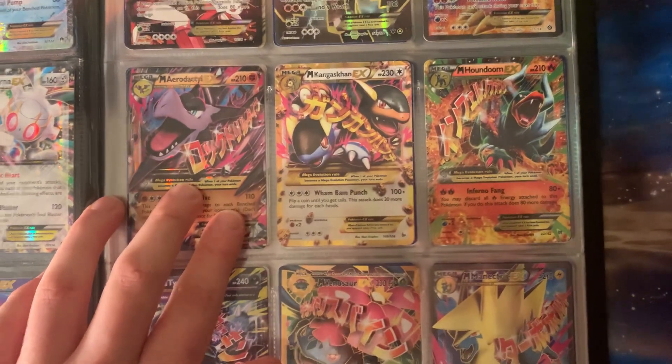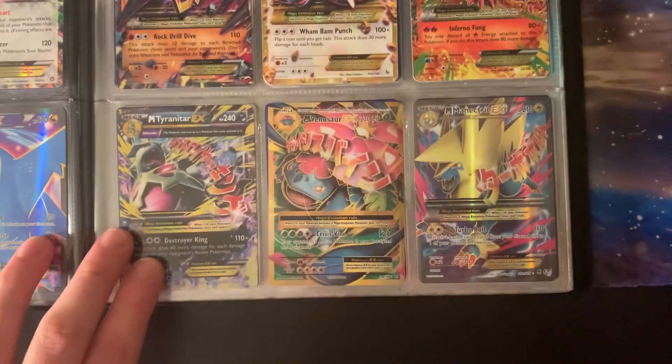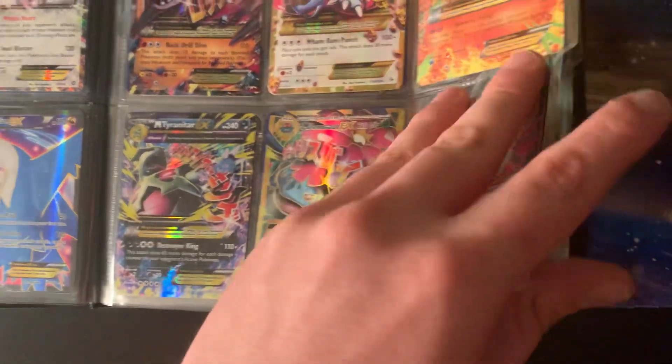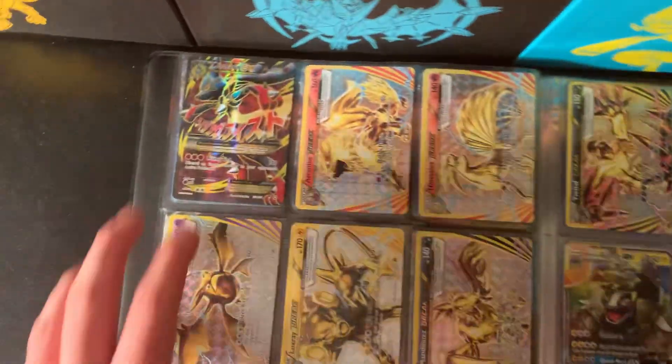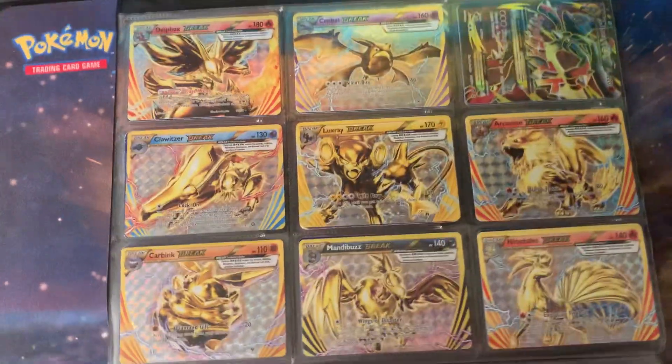Now moving to Mega cards: Mega Aerodactyl, Mega Kangaskhan, Mega Houndoom, Mega Tyranitar, Mega Venusaur, Mega Manectric, and Mega Lucario.